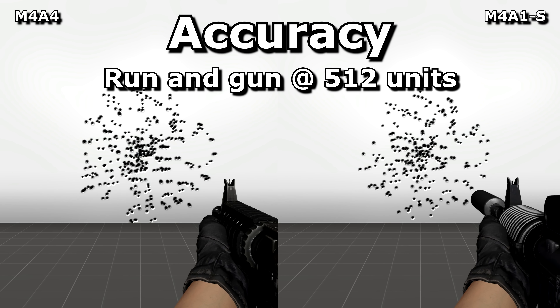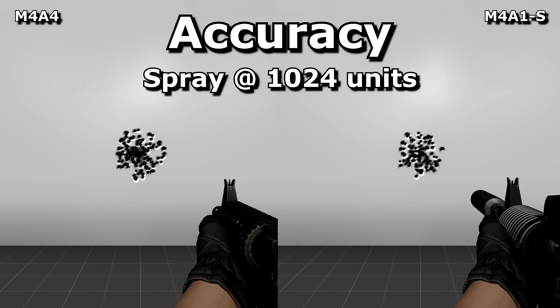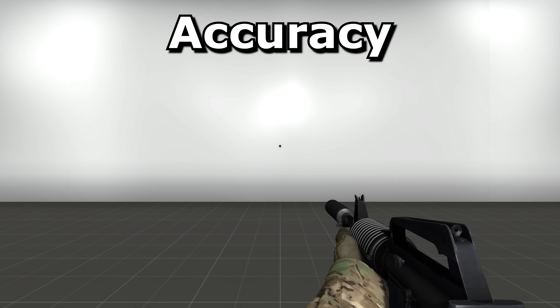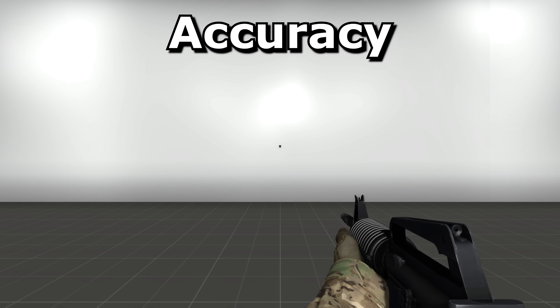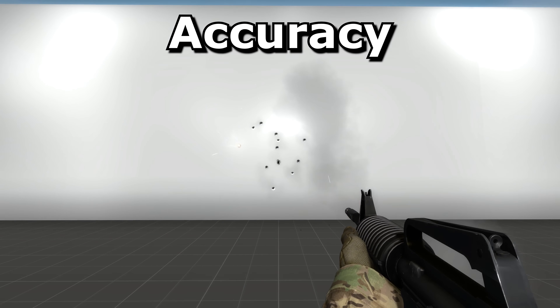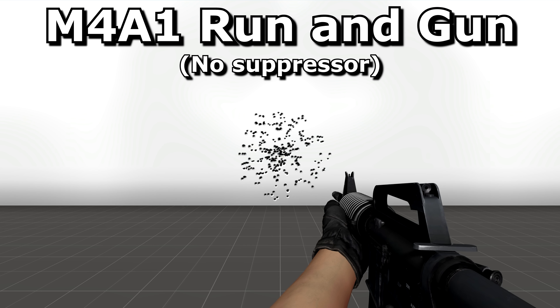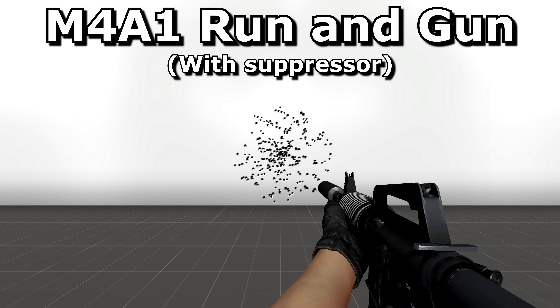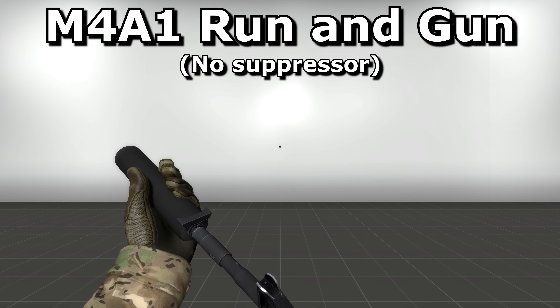Oh, and removing the suppressor is a big mistake. The M4A1S is normally a bit better than the M4A4, but removing it makes it that amount worse than the M4A4, negating any benefits of the M4A1S in the first place. Apart from one thing — for some reason, the one stat to improve is running accuracy. Without the suppressor, your inaccuracy is now about half-way between rifles and SMGs. This improvement is still eaten away a bit by it being worse in every other way, but it still stands: the M4A1S without suppressor is the best rifle to run and gun with.